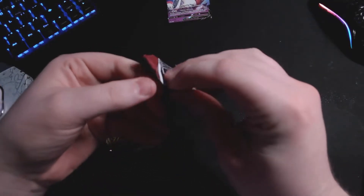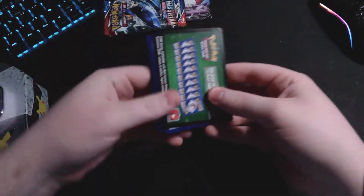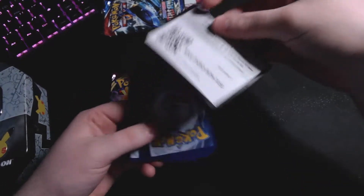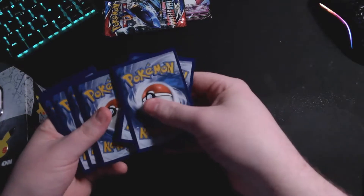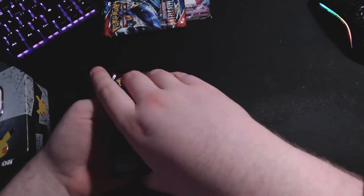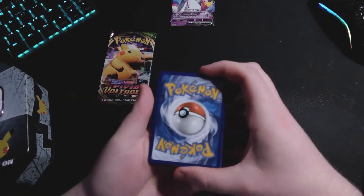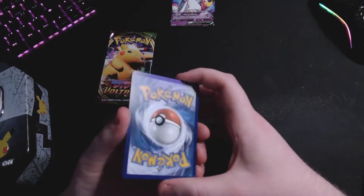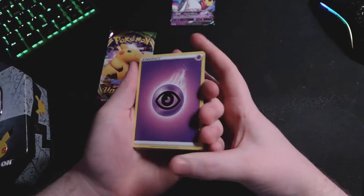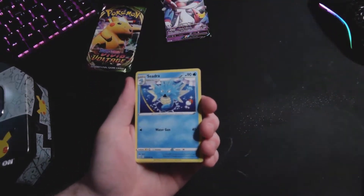Maybe you'll get something good out of these. If not, I'm going to lose my mind. What is the card trick? Because I am a stupid idiot. It's four to the front - the first four cards you do one, two, three, four. And then it should be an energy on the front side. What energy do you think? Fairy. I'm going to go with electric. Oh, psychic. I was pretty close. When I saw the pink, I'm like, yes.